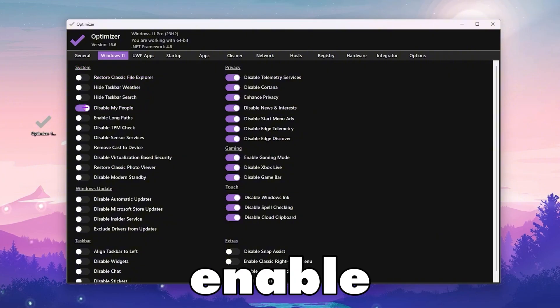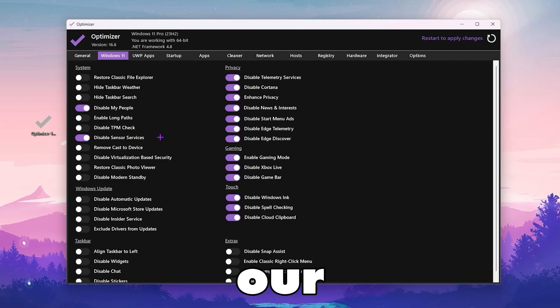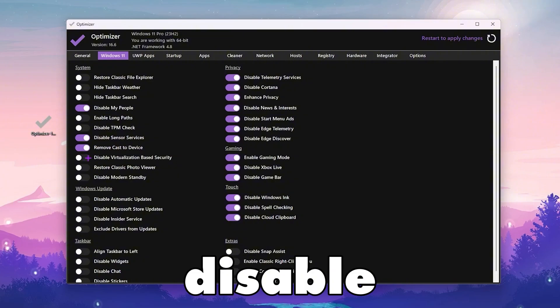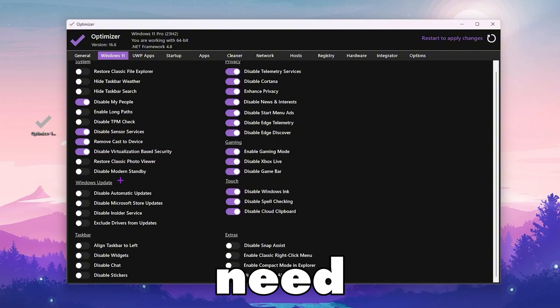In the System tab you will find options to disable My People. Enable that setting, then disable Sensor Services — we are not using any kind of sensors on our PC, so simply disable it. Also remove Cortana from the device, then disable Virtualization-Based Security.